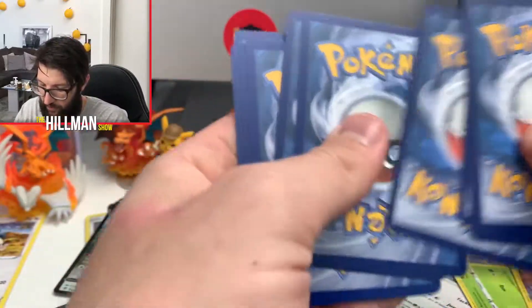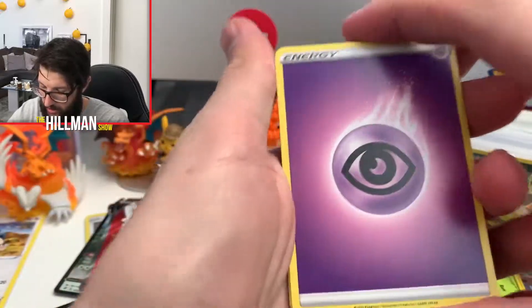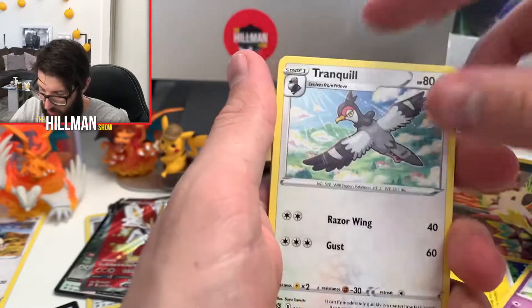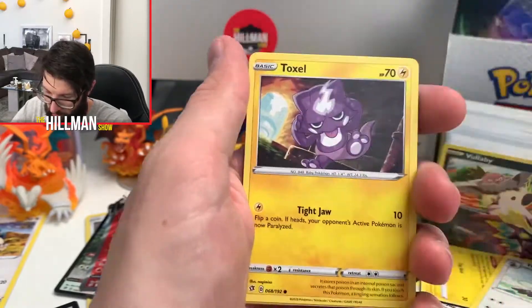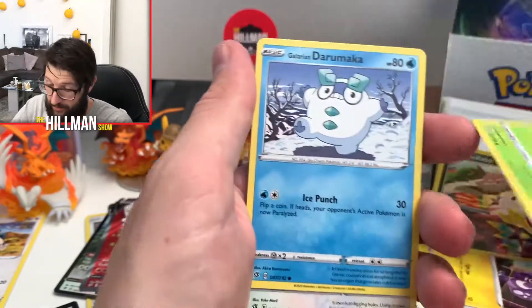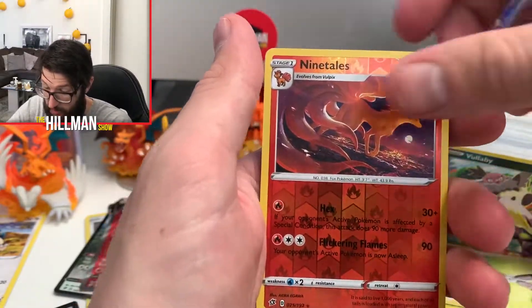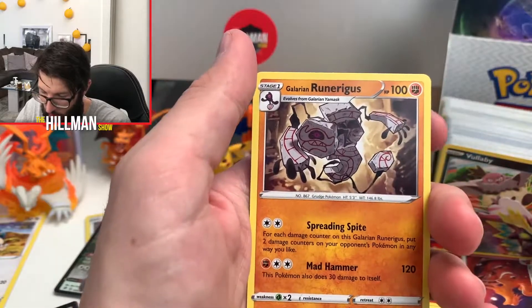Four from the back again — Water Energy, Psychic, Luxio, Draclok, Tranquil again, Bronzor, Toxel, Applin, Galarian Darumaka, Bunnelby, Ninetales Reverse, and a Galarian Runerigus. Trying to think what the normal evolution of that is. My cards are going everywhere right now — three to go.